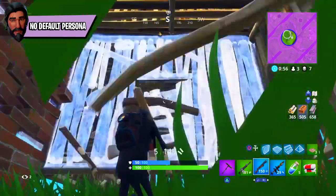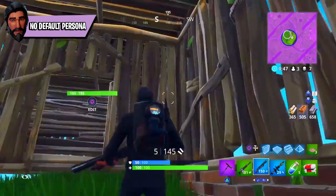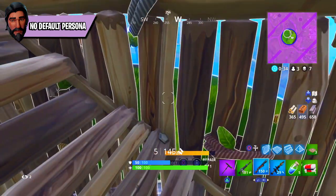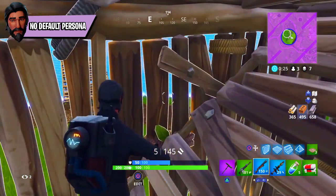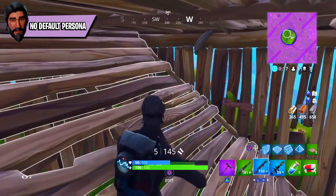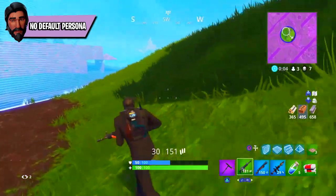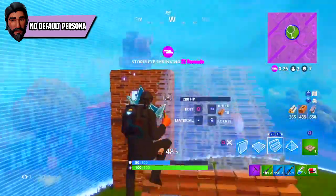Number seven: the Reaper is the first ever non-default skin in Fortnite. In other skins like the Dark Voyager or Rogue Agent, if you zoom in closely underneath their helmets and masks, you'll see a default skin underneath — like Jonesy or Ramirez. But John Wick, the Reaper, was the first skin not based on a default skin underneath. He has his own unique identity, making him even more of a special, important skin to own.